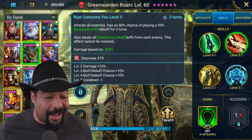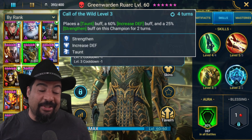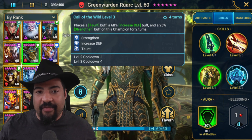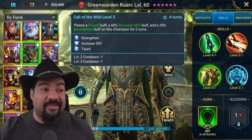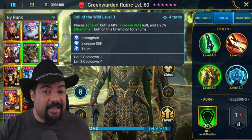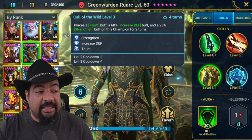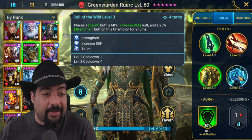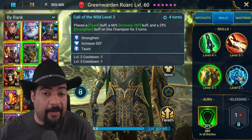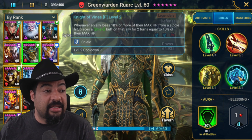The A3 places a taunt buff, increased defense buff, and strengthen buff on the champion for two turns. The taunt affects stun targeting from the clan boss, which is massive. Increased defense and strengthen are both massive for sustaining through that damage since it's HP-based. This makes him a prime clan boss stun target champion. The downside is it's a four-turn cooldown, which makes it a lot harder to bring into many clan boss teams — it won't be ideal for most teams, unfortunately.